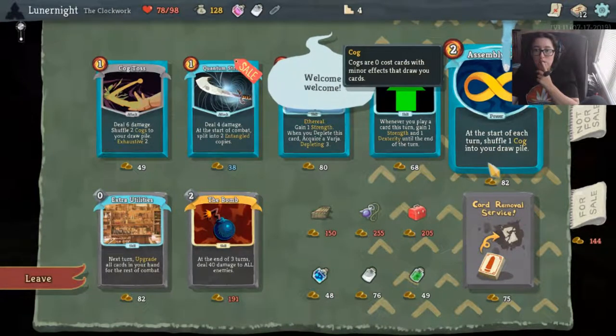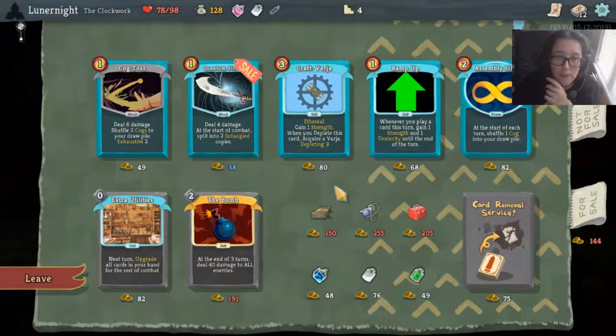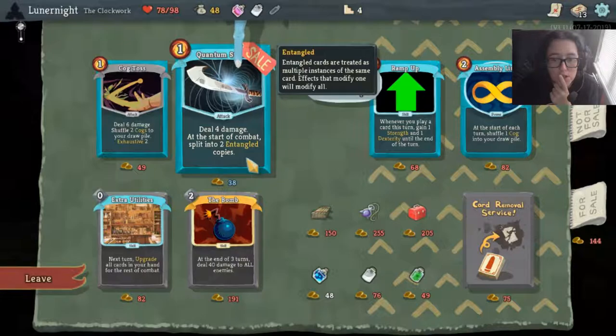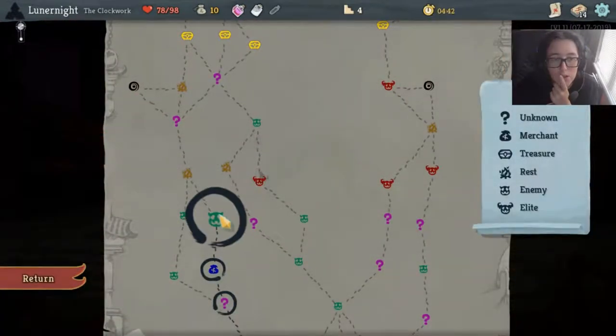Assembly Line - at the start of each turn, shuffle a cog into your draw pile. Why is this stuff so complicated? When you play a card this turn, gain one strength and one dexterity until the end of turn. Craft Vyra - gain one strength, and whenever you need to play this card, acquire a Vyra. Quantum Strike again. What happens if I upgrade you? That's what I want to know.